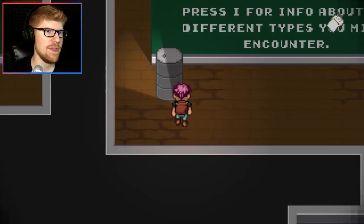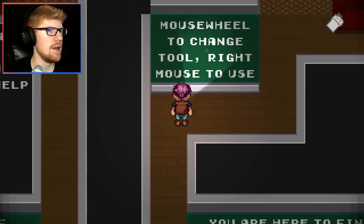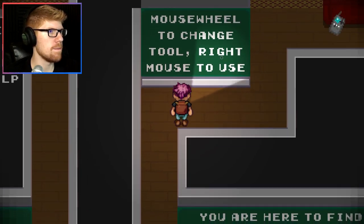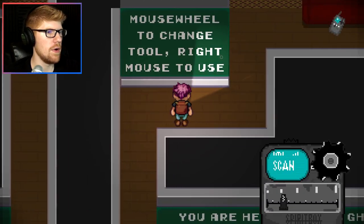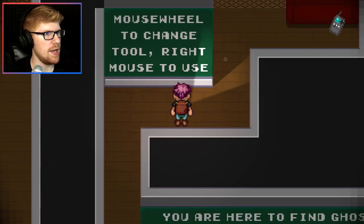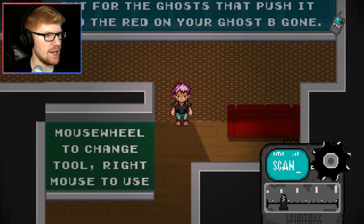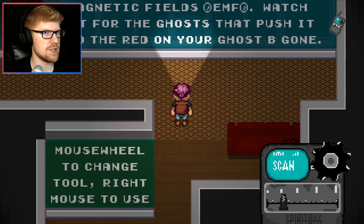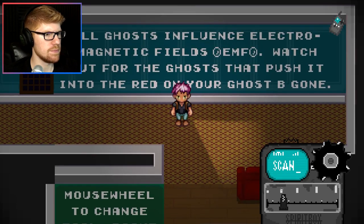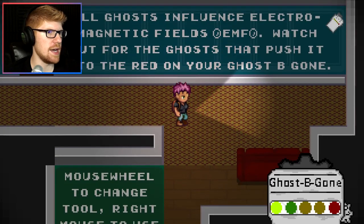Alright, this feels a lot like Phasmophobia but by yourself. Mouse wheel to change tool, right-click to use. I got the ghost-be-gone and it looks like I have the EMF reader. All ghosts influence electromagnetic fields. Watch out for the ghosts that push it into the red.